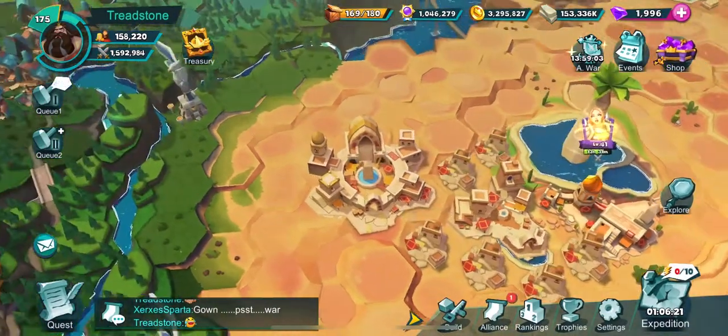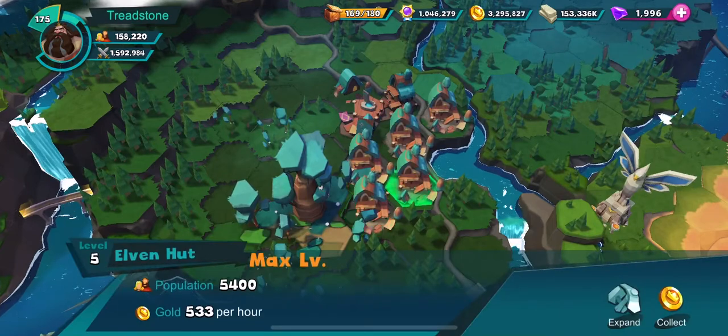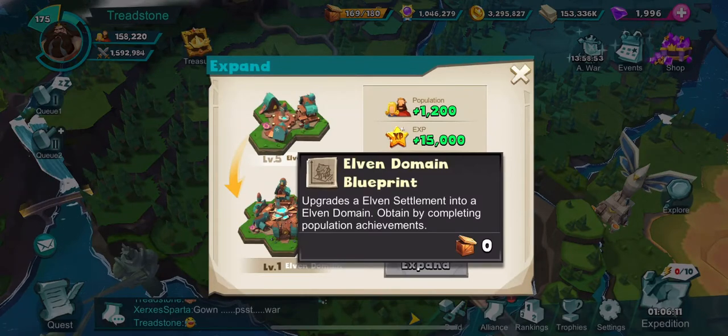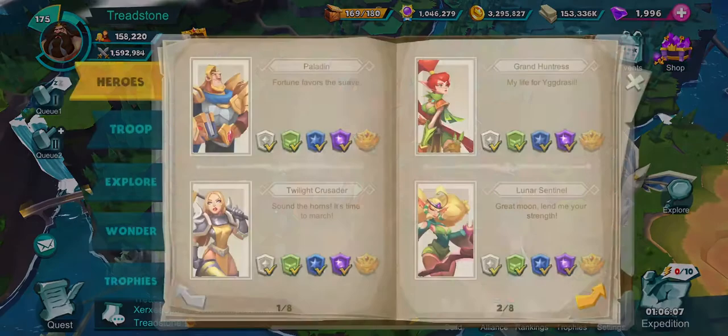To maximize your buildings, you need to make sure that you have all of them. So 1, 2, 3, 4, 5 huts, and then an elven settlement.